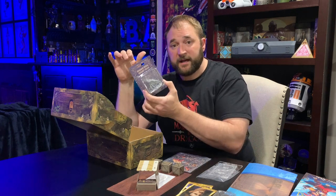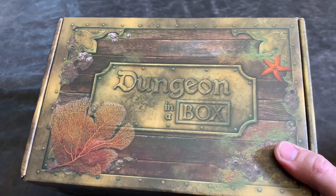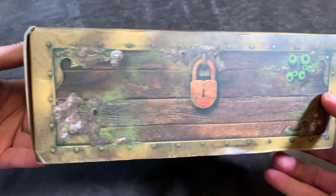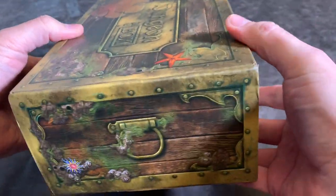I'm really glad they added custom minis to their boxes. I didn't even discuss how cool this box is — it has sea life on it, it looks like it's been buried in the ocean for decades, and the lock handles on the sides. It looks really cool.